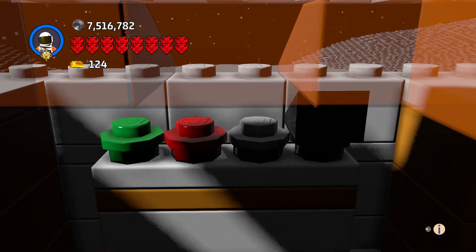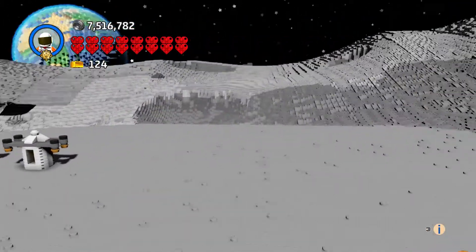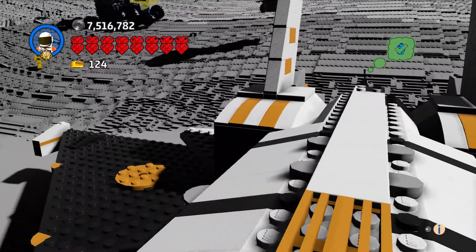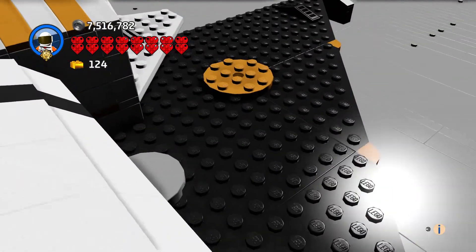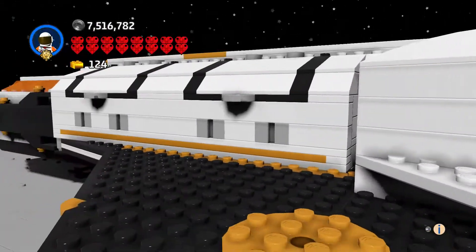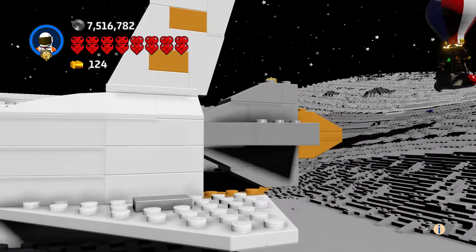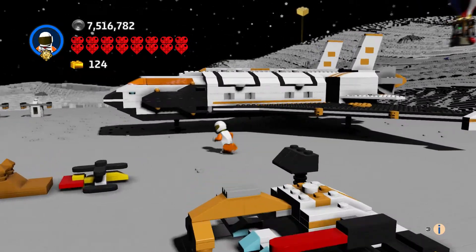We got our controls inside — very cool. Let's get a close look; it looks really cool all bright like this. I put some big rockets on there too. Let's get out of this scene.